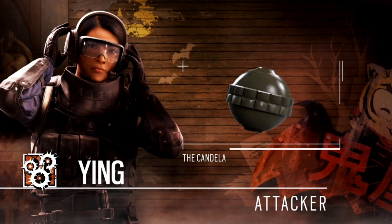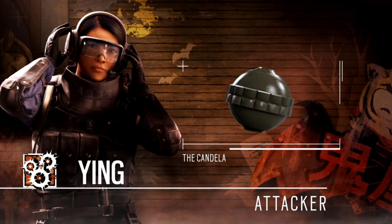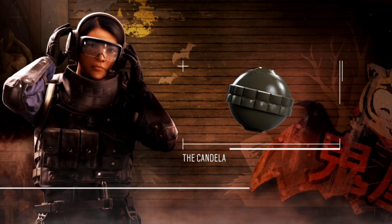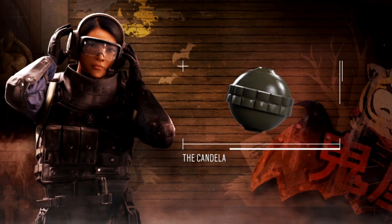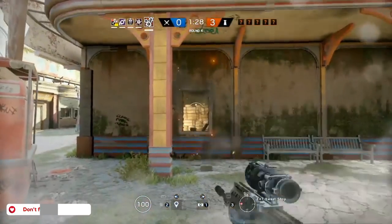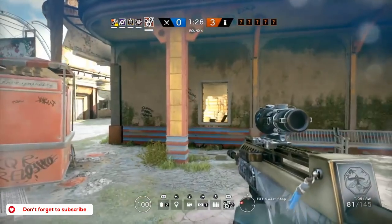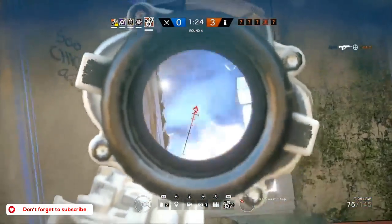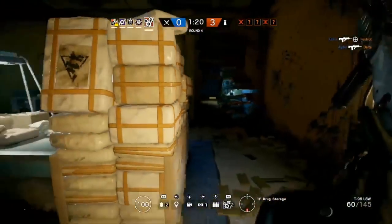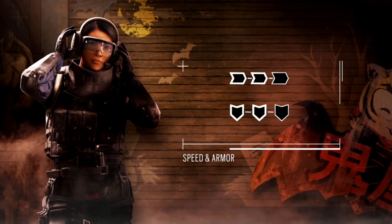If we move on to Ying, this is the operator that will affect the meta of the game the most, I think. She has three Candelas and they are extremely useful. She can throw them, roll them, or mount them on a wall and send them in almost like Fuze does. They also have a timer so she can time them just right, and on top of that she's immune to her own flashes — so she can flash a room and then jump in and clear it. Here you can see her loadout.